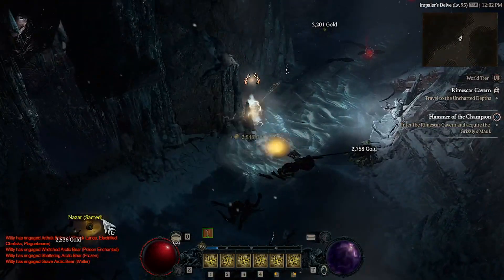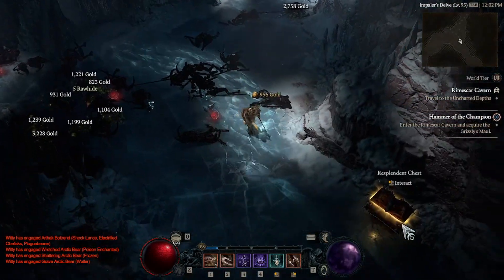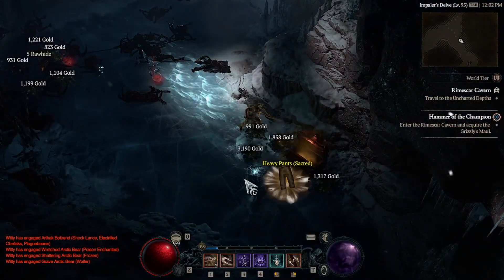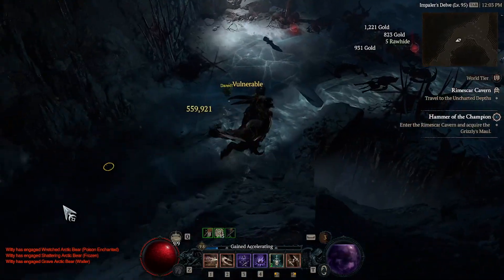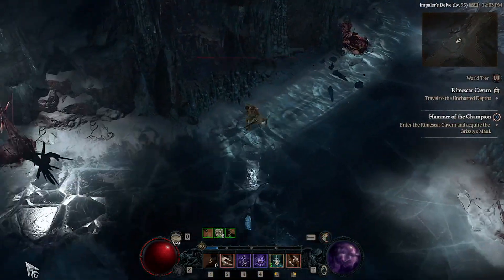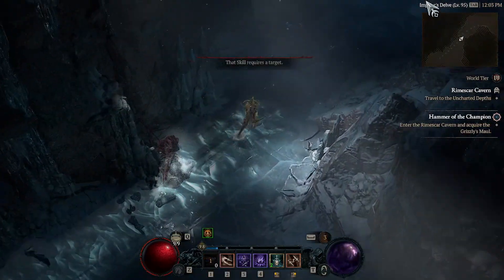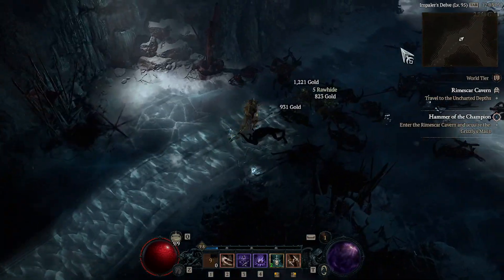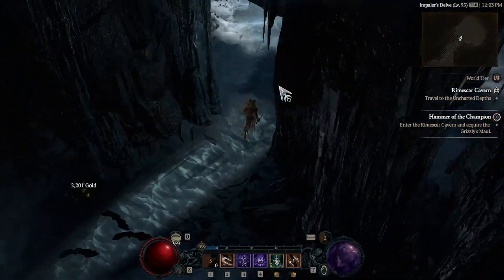So how should we prepare for Season One a month early? First, make sure you have the campaign done — that is by far number one. Unlock as many of your Altars of Lilith as possible, preferably all of them. Make sure you explore the entire map, or at least 95% of it, because all of these things will carry over to Season One as well as every future season.